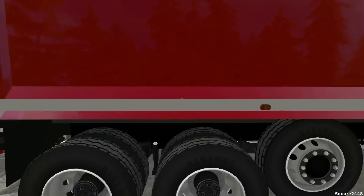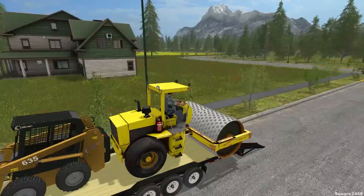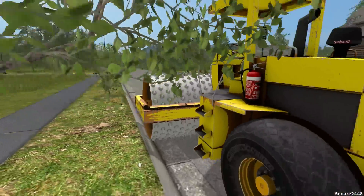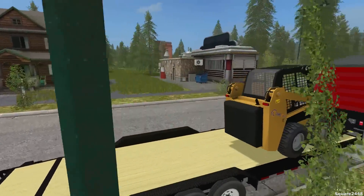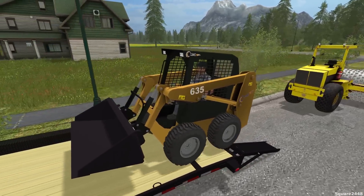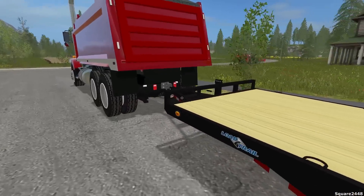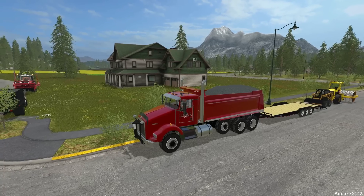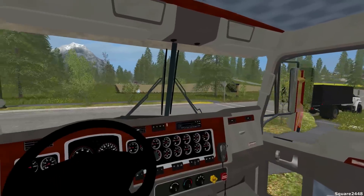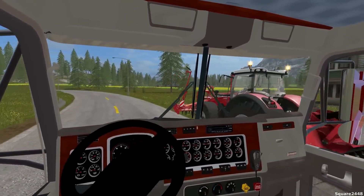It looks like we have the locking script on, and you guys can actually see when it does unlock. We'll pull this forward — just enough — and we'll probably be holding up some traffic. We'll start up the cam skids and back the roller off. We'll disconnect the trailer and pull the truck to the front, turning hazard lights and LEDs on. We'll park it right in front of the Massey Ferguson for now.